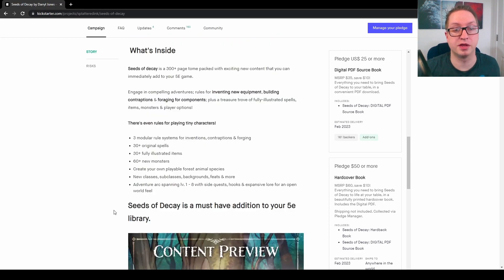Seeds of Decay is a 300-plus page tome packed with exciting new content that you can immediately add to your 5e game. Engage in compelling adventures, rules for inventing new equipment, building contraptions, and forging for components, plus a treasure trove of fully illustrated spells, items, monsters, and player options. There's even rules for playing tiny characters. As a DM, I really like being able to pull from different sources for things like foraging, building things, or making new equipment, so having this resource — something well thought out and balanced — is great.